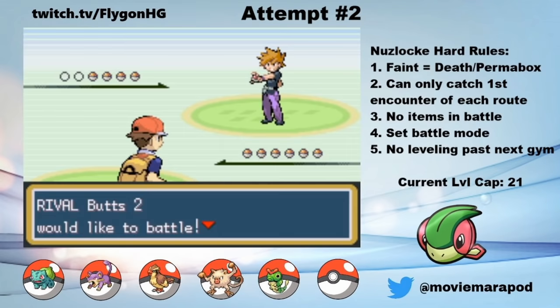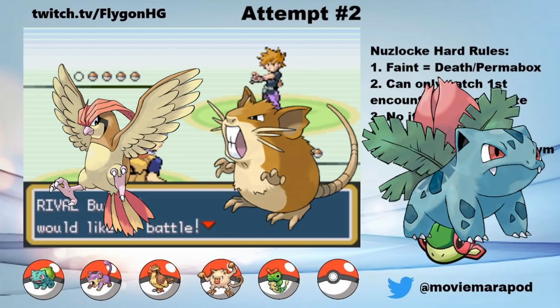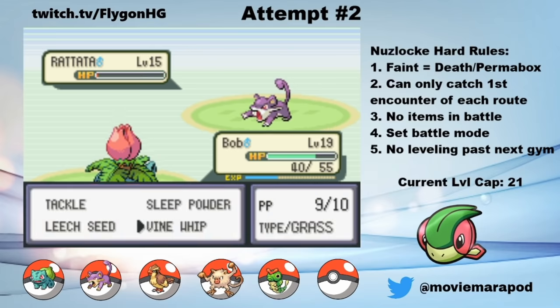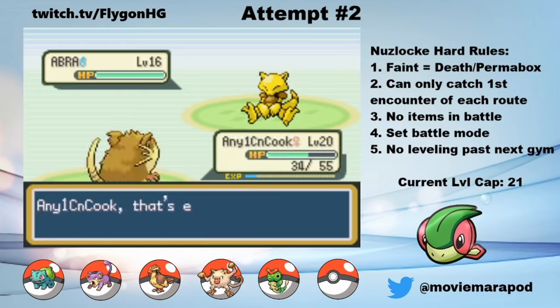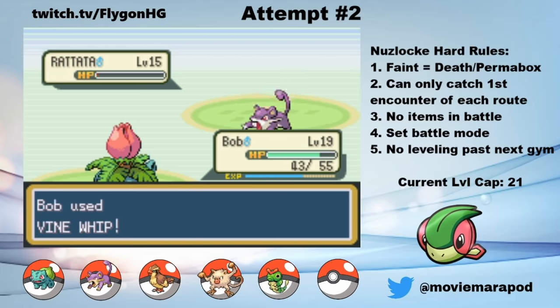We have a fight with Butts 2 up next. At this point, I don't have much for Charmander, but after some training, Pudge evolved into Pidgeotto, Bob evolved into Ivysaur, and Anyone Can Cook evolved into Raticate, so I'm confident going in. Pudge goes toe-to-toe with Butt 2's Pidgeotto. I bring Bob out for his Rattata and do some damage before he switches out to his Charmander. I switch in Anyone Can Cook, Tail Whip him once to guarantee a Hyper Fang kill without triggering Blaze, and then go for the kill. Abra comes out next, so I switch to Bob and suck him dry with Leech Seed to get full health. Last is Rattata, who goes down to a Vine Whip. And that's Butts 2.